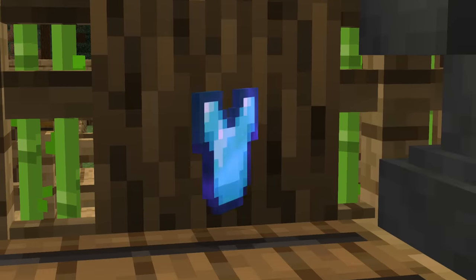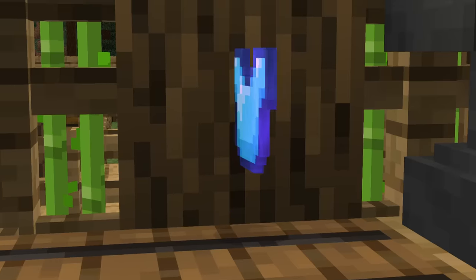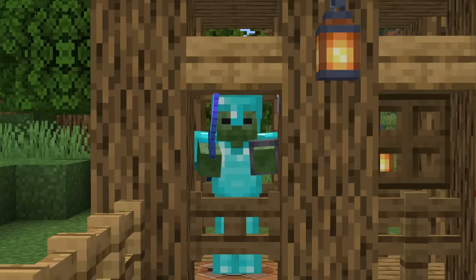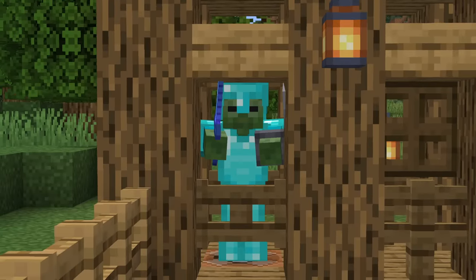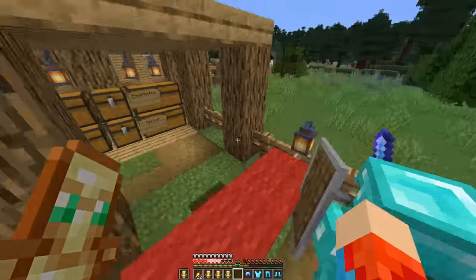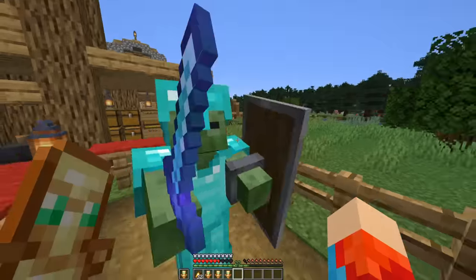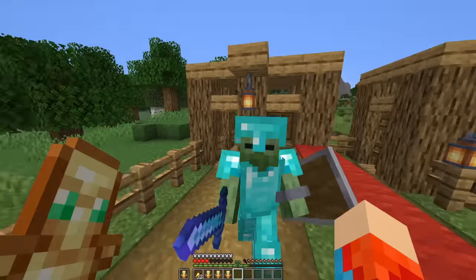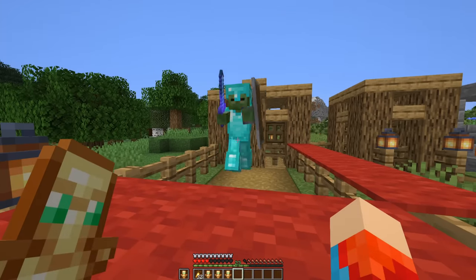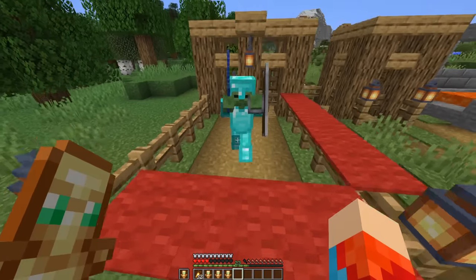Not only does normal protection 4 offer a bit of protection in all areas of damage, it also is the most effective in reducing damage taken by melee attacks. To demonstrate this, we have a zombie with a sharpness 5 sword. While wearing a full set of another type of protection, the zombie nearly kills me. However, when wearing a full set of protection 4 armor, the damage taken is much lower. It seems that protection 4 would probably be more effective for use in combat, as it is the best at reducing melee damage.